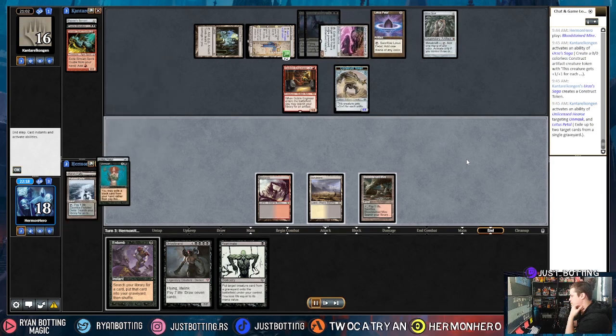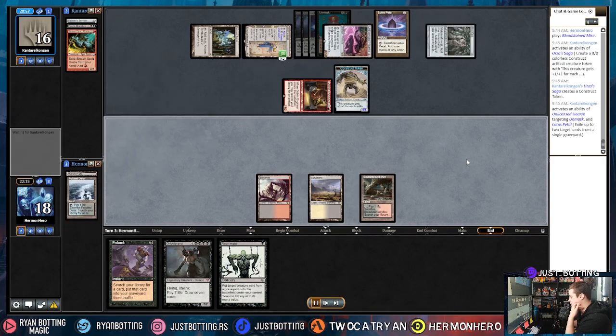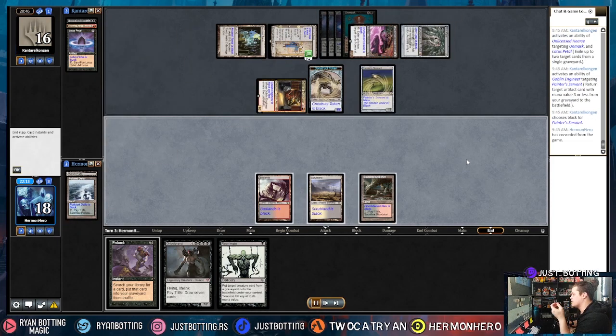They make Constructs and we're just so ridiculously dead. Even if we draw the artifact removal now — they bring back a Painter Servant, Urza Saga sacrifices into Grindstone, and they win. They even have the mana. We just lose. Going to game three.